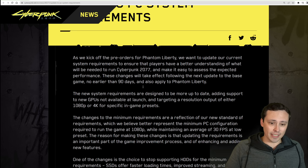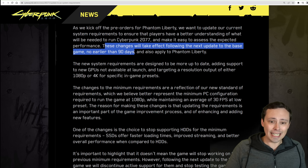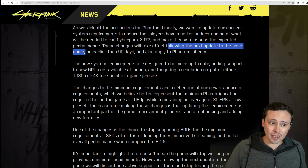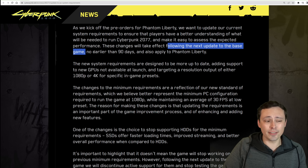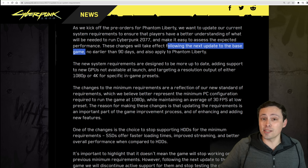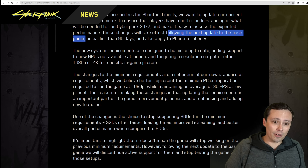They do explain some of this. It says that these changes will take effect following the next update to the base game, no earlier than 90 days, and also apply to Phantom Liberty. So following the next update to the base game — is it possible there's going to be some kind of massive graphics overhaul to the game that comes with Phantom Liberty that would justify or at least explain these differences? I guess that could be the case based on how they're phrasing that.